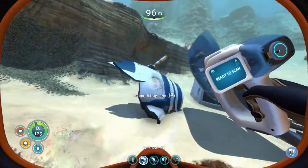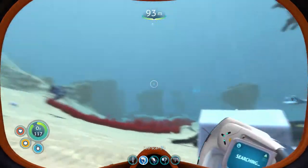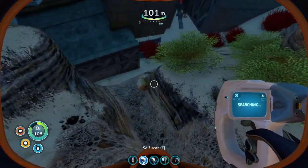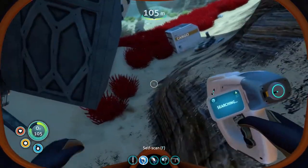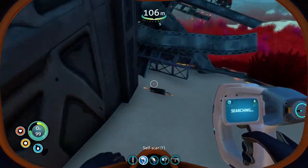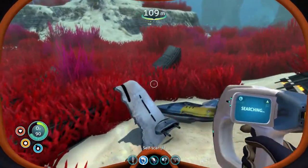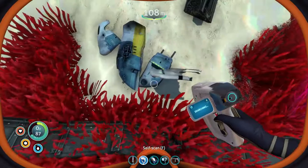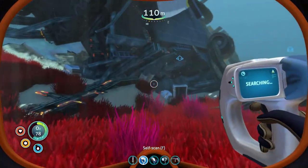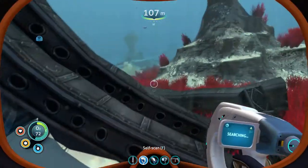Is there any good tech over here? Seamoth fragment — that'll just give me titanium because we already know what it is. Maybe that's all there is down here. Here's some metals. Gold! Very good. That's salt. That's fine. That's just some wiring. Metal salvage — it's not that we don't need titanium, it's that I have very limited inventory space, so we don't want to go crazy right here at the beginning. This area's been picked over pretty good — I wonder if it was by me.